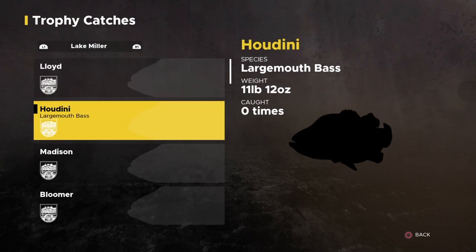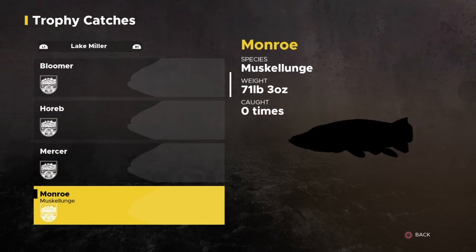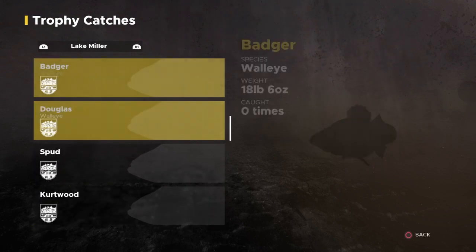Lake Miller — 70 pound muskie, 71 pound. Not bad. Some walleye — 18 pound walleye right there.